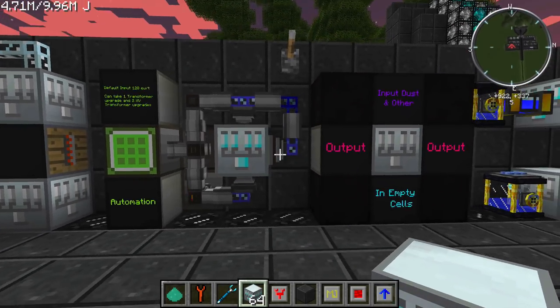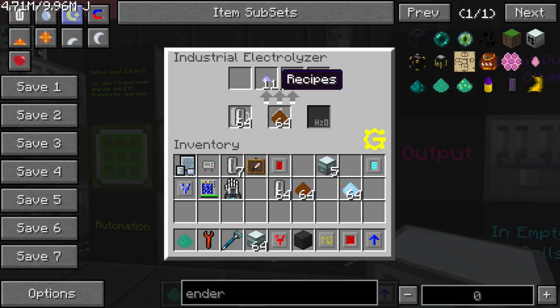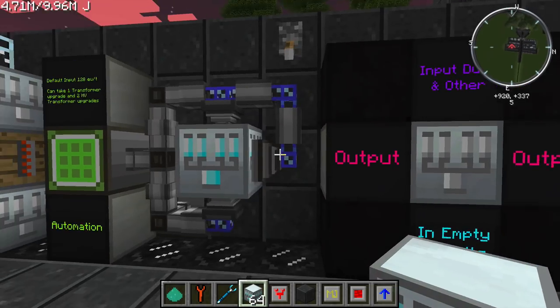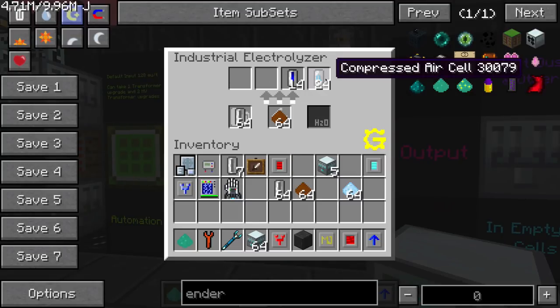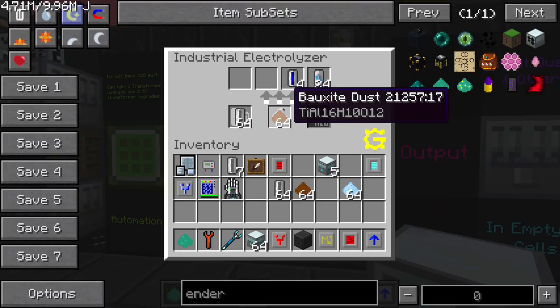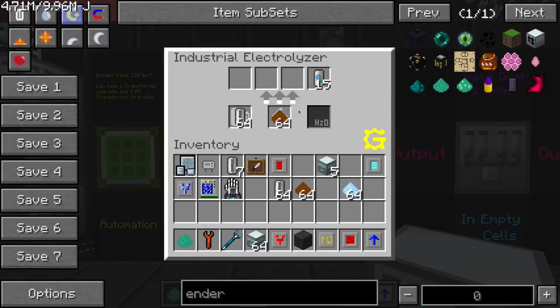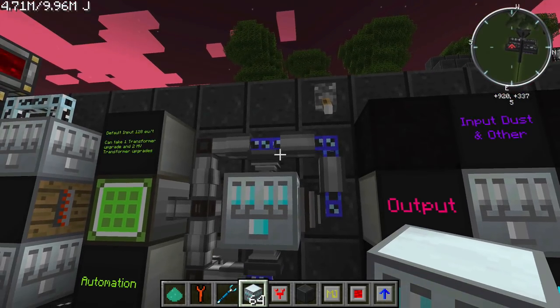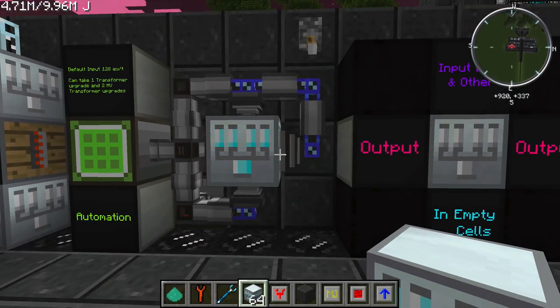This is a really simple way to automate the machine. If I flip this it's going to start emptying everything out — all four output slots. So you just need one output side, and it will drain the machine of everything it's electrolyzed to give you room to make more stuff. So to summarize: input for dust on top, input for cells on the bottom, output on any of the surrounding sides.